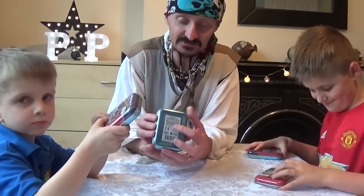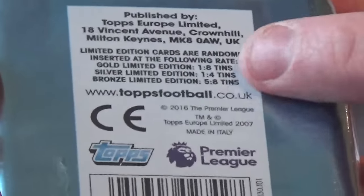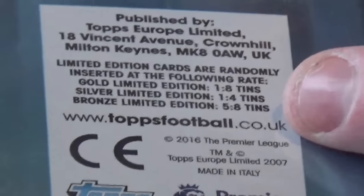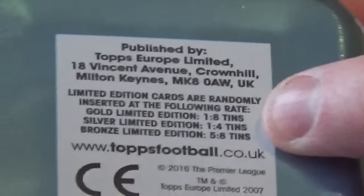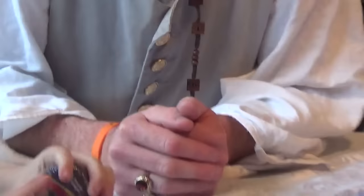And on the back, like I was telling you on one of our previous videos, it does tell you what the chances are of getting things like the gold, the silver and the bronze limited edition. The bronze limited edition — there's five in every eight packs, so for every eight tins there should be one in there basically.